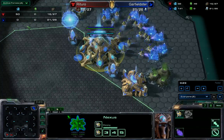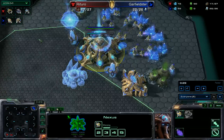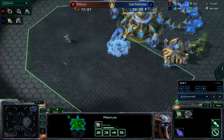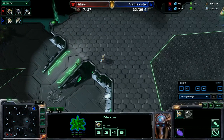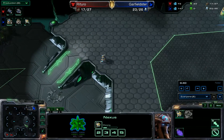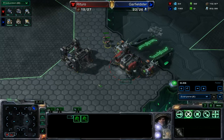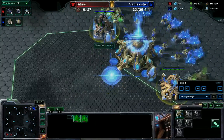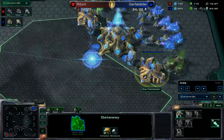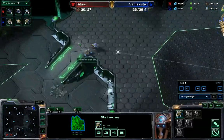Looking at the units tab, he does have 19 workers plus a Zealot — that's where that extra supply is coming from. First Zealot is on the field heading off to the ramp to watch over things. Back home, second Barracks is on the way and two Marines are on the field. Pretty standard opening. Cybernetics Core now on the way for Garfieldster — two gate before Cyber. Usually you see Gate then Cybernetics Core, so the two-gate is an interesting play by Garfieldster.